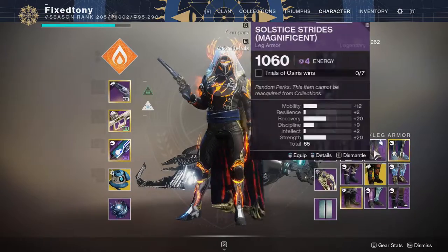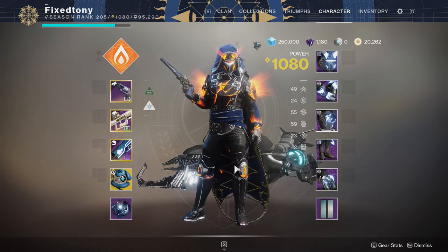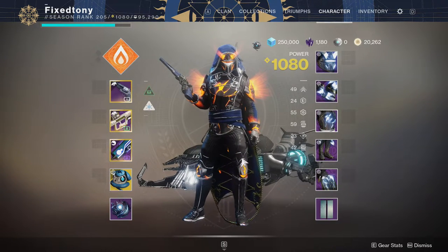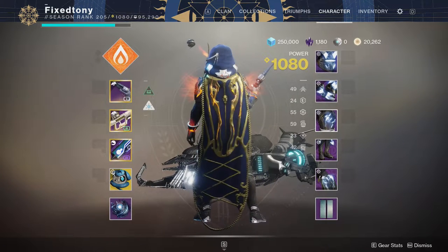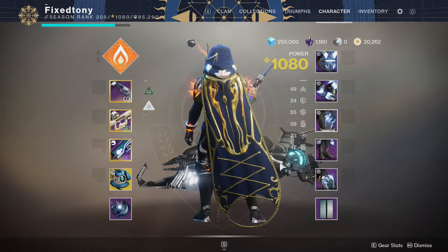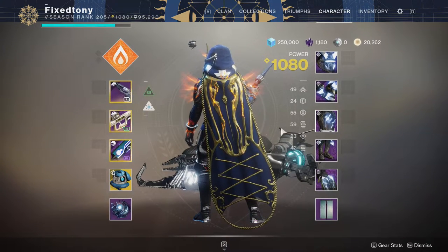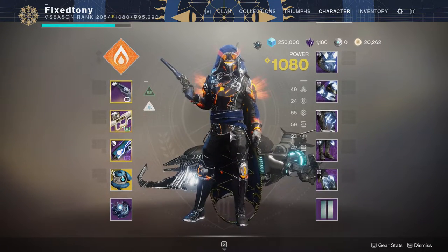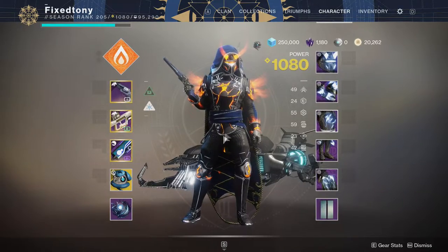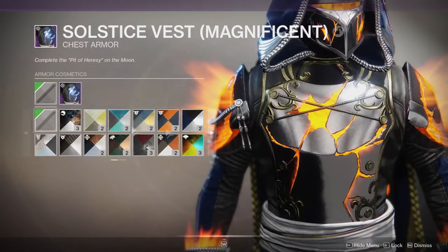The new armor — let me tell you right now — looks fire. I think this is the best armor set right now for hunters, it looks really good. My only gripe, and if you've been with me for a while you already know what it is: this gold is unshaderable. It's 2020 and we still have armor you cannot shader. Bungie, please fix this so it becomes silver.